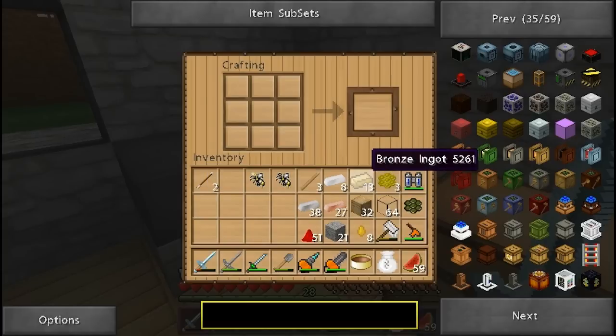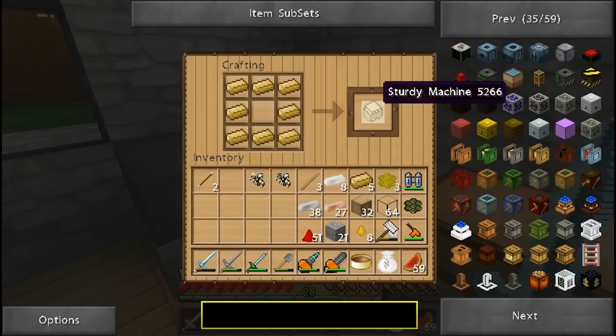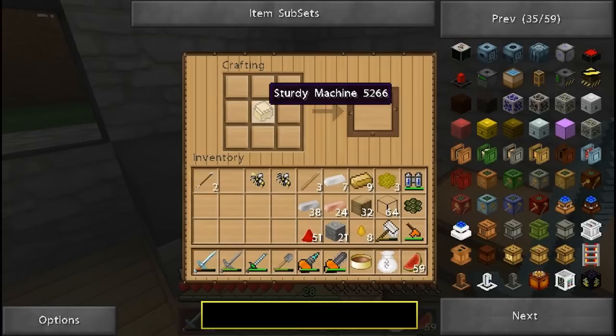Let's start with our sturdy machine, which is really easy. It's just bronze ingots all around — you need eight of them. There it is, our sturdy machine. Oh, I'm going to need one more bronze; I didn't count correctly. Let's make another four. Okay, now we have nine of them.